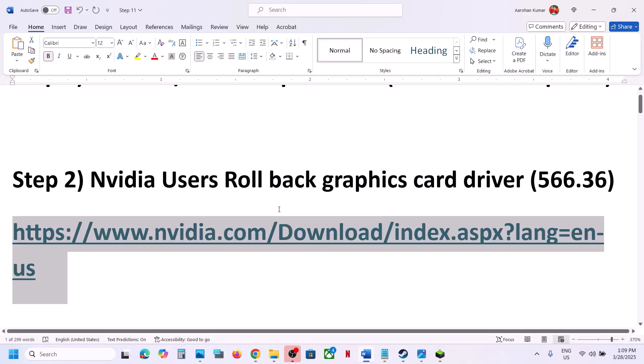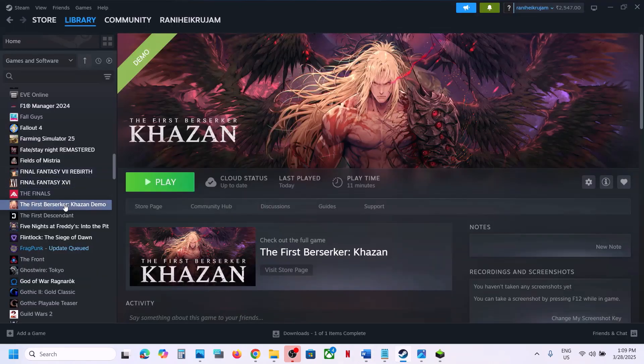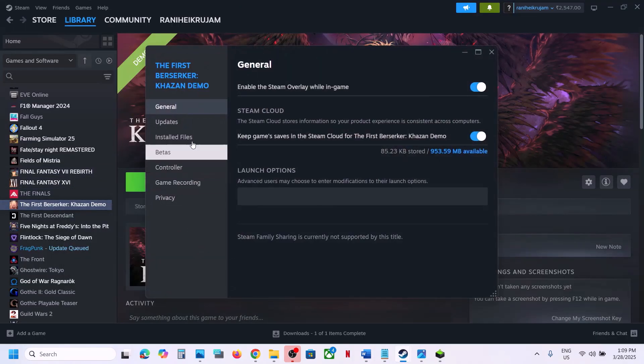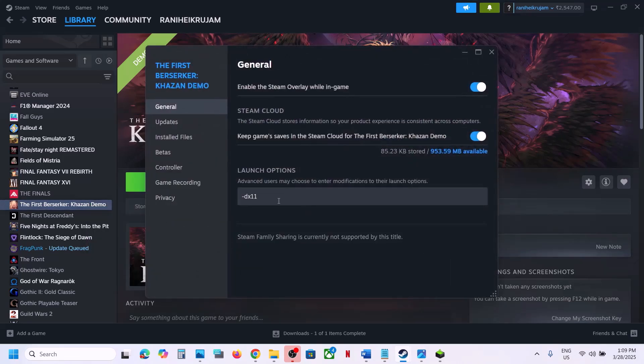If you're still facing the problem, the next step is to try DX11 or DX12 in the launch options. Go to Steam, right-click on the game, select Properties, go to the General tab. In the launch options, type -DX11 and then launch the game and check. If that doesn't work, try -DX12.